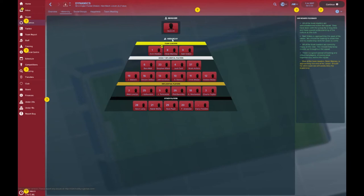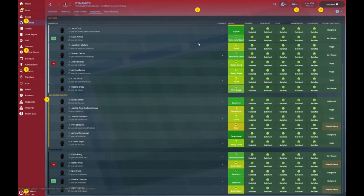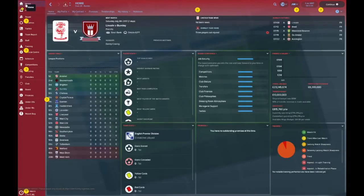Looking at the hierarchy, these are the players you'd consider for skipper — Tom Heaton is the man. Social groups show the players to consider for mentorships for younger folks, with Tom Heaton a prime example, having fallen from grace at Manchester United but now finding his level with Burnley. Overall happiness is pretty good, so you've got good morale — they should have enough to just get relegated.